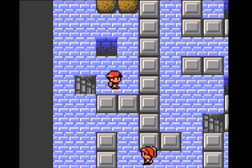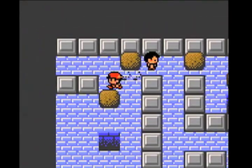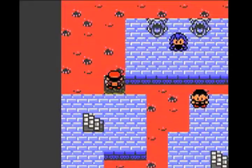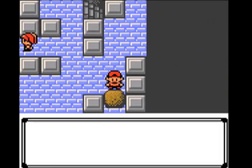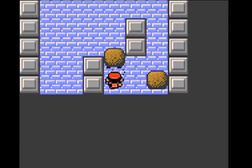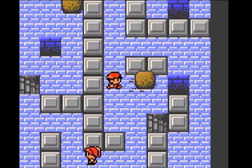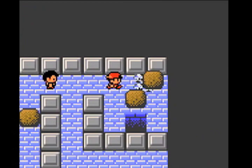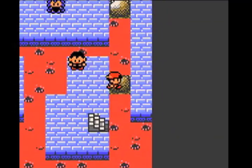Alright guys, I'm here to do the boulder puzzle. This one is actually a trick one — you don't have to do it at all, but just for the heck of it I'll show you. If you go down here the boulder falls through, which doesn't do anything for you, so that one's just a fake. The two you actually want to do: push this one down, then come over here — and it's so nice there are no random encounters while doing this. Push it all the way up, push it to the right, and then for this one just push it all the way to the right and then down.